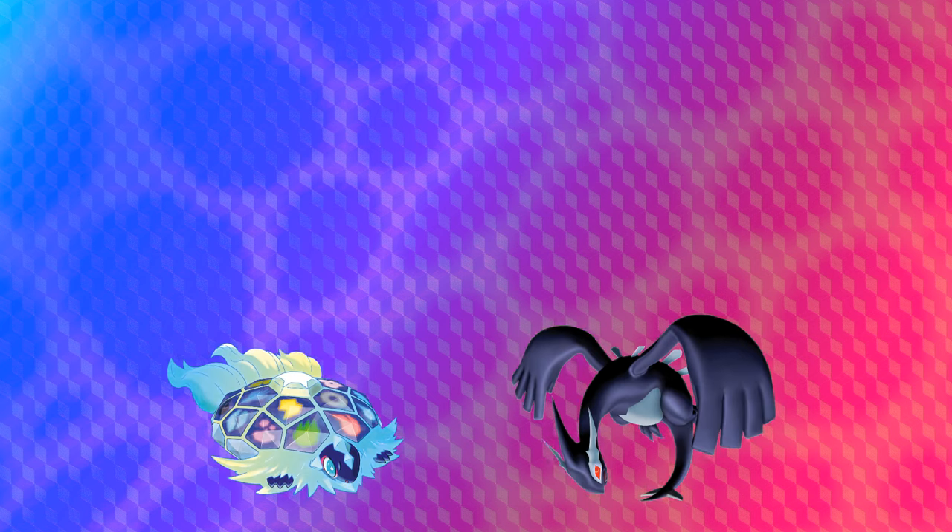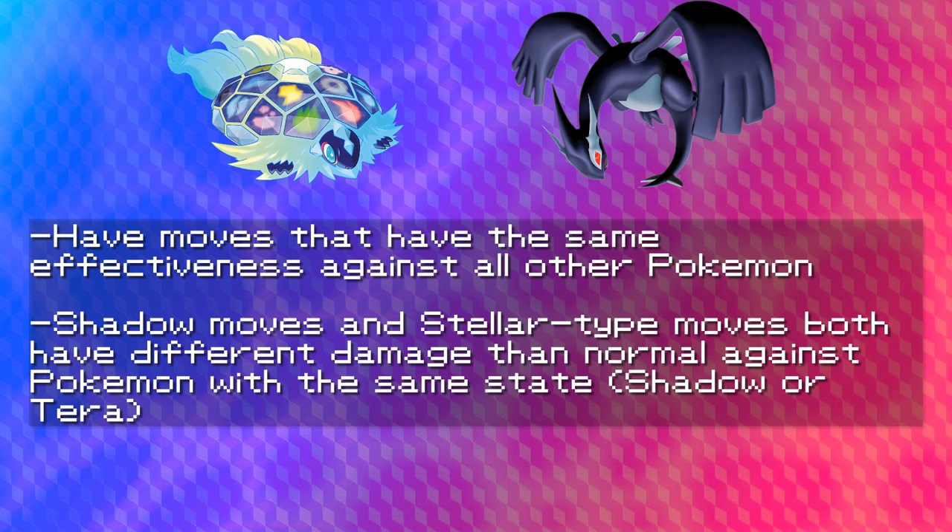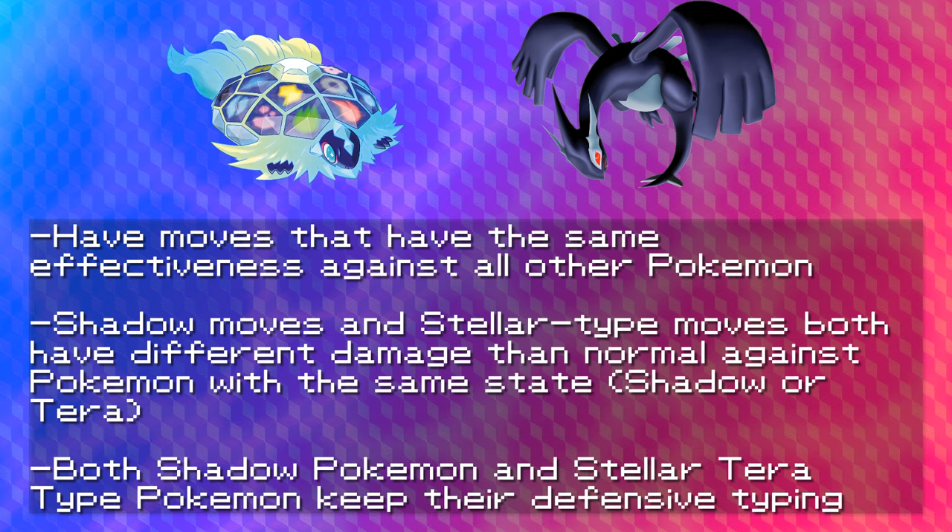The similarities are pretty interesting when you think about it. Shadow Pokemon keep their same typing but have moves that are typeless against other Pokemon. Stellar Tera type does the same thing — Terra Blast and Tera Starstorm change to Stellar type and deal the same effectiveness against every other Pokemon in the game, while the Pokemon Terrastalized into Stellar retains its original defensive typing.